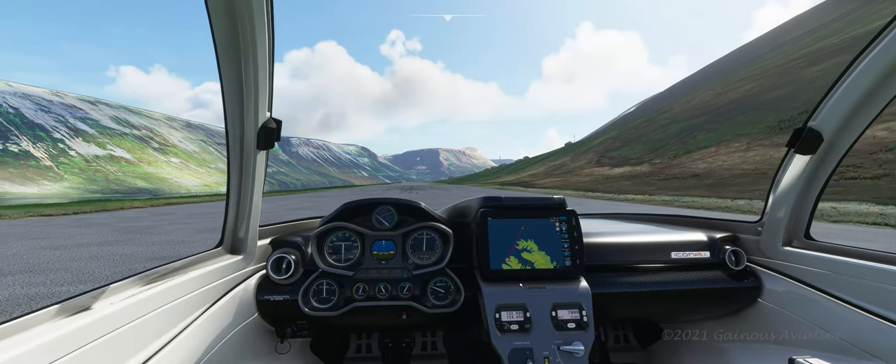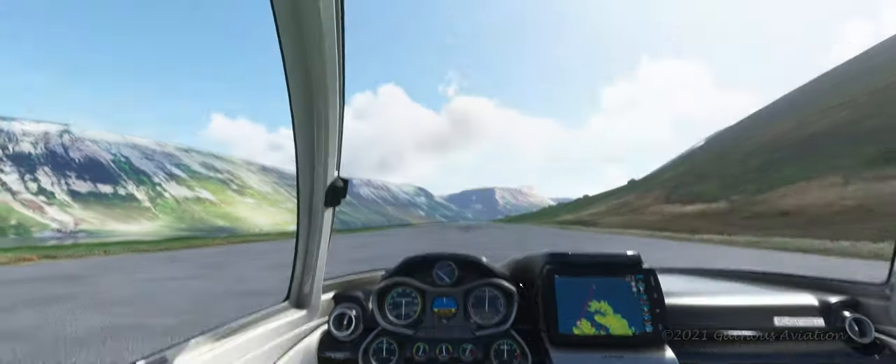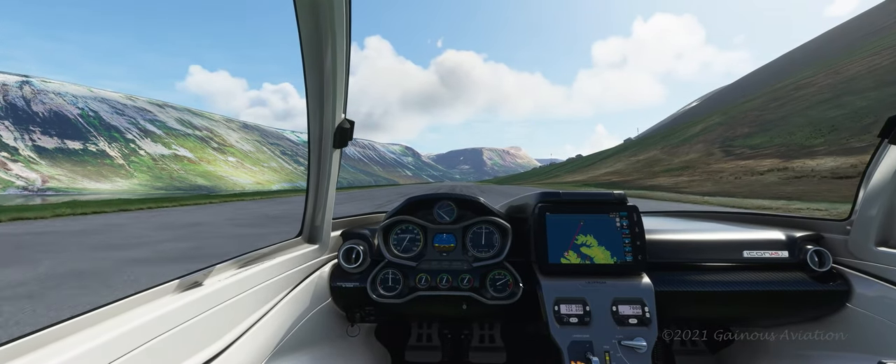It has orca, killer whales. It has buildings, structures, trees, lighthouses, lots and lots of POI. And here we are at an airstrip closest to the whale playground.